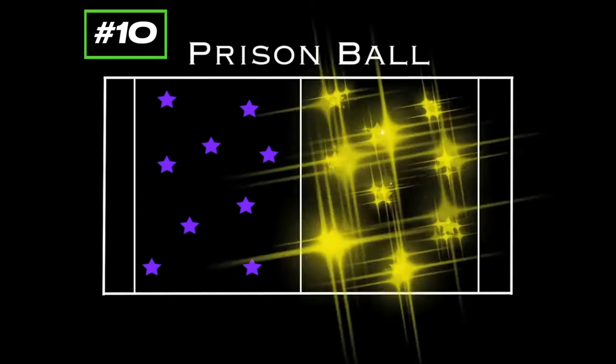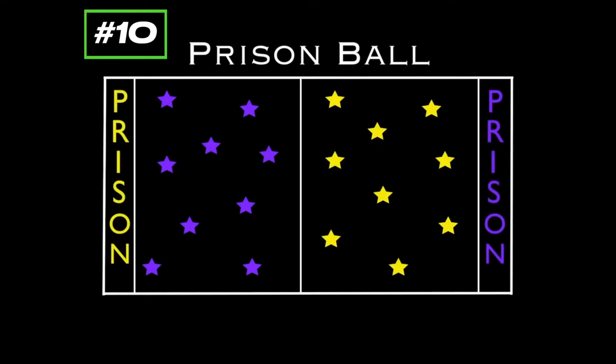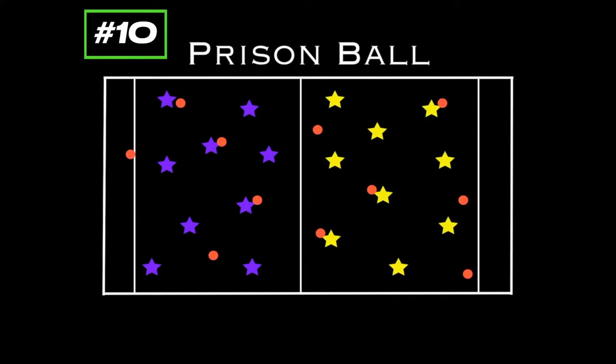You'll have one team on one half and against the other team on the other half. Here we see the corresponding prisons. This is a dodgeball type game, so you're using those foam balls. If you don't want to do throwing as a regular dodgeball, you can always go rolling at the feet of the opponents. So it's a team dodgeball game, one team versus the other.